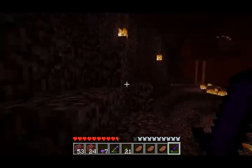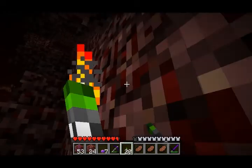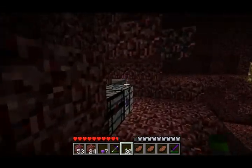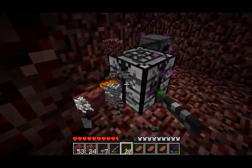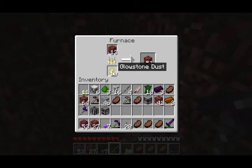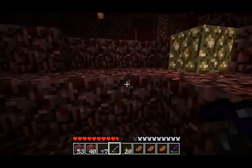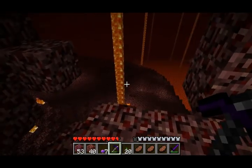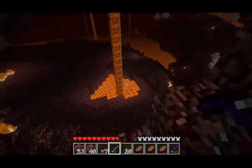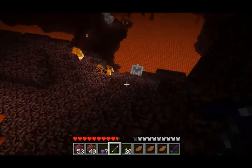My armor isn't too damaged, so I should be pretty good. Let's toss a torch here. I think I should have enough wood to make a house. I was also thinking, since I don't want to keep traveling up and down the stairs and whatnot, I might make my house closer to the ground level — like down there somewhere, or even further down where that glow wood tree is.